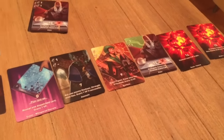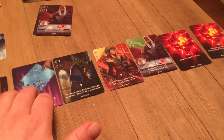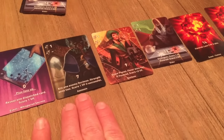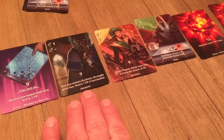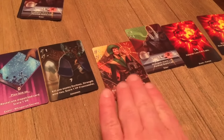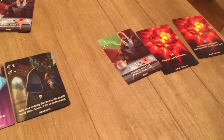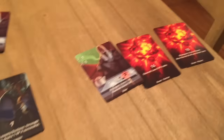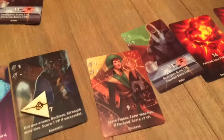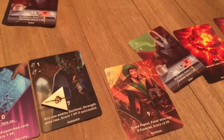This next planet is a real mess. Remember, we revealed the assassin, so this doesn't do anything else now because it's already resolved. Then we get to the assassin — one of the most powerful and interesting cards in the game. It says 'kill one enemy duchess' — a non-blue duchess — strength wins ties, score one VP if successful. Here's an enemy duchess, so he's going to go ahead and kill her. We remove that card, the green player takes one casualty token, and he scores one victory point for doing that.